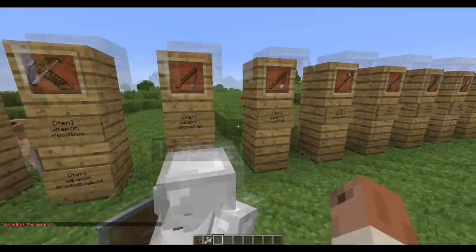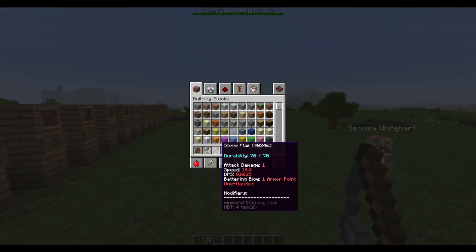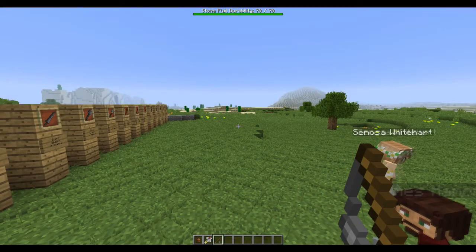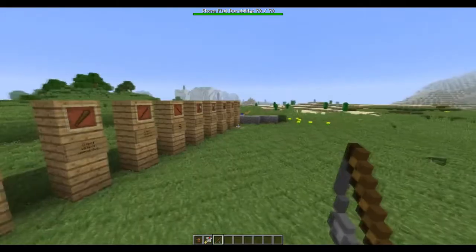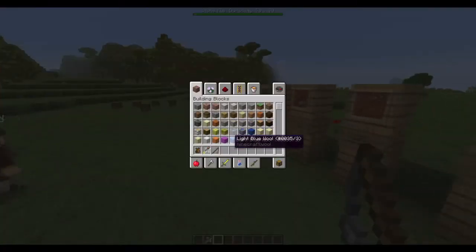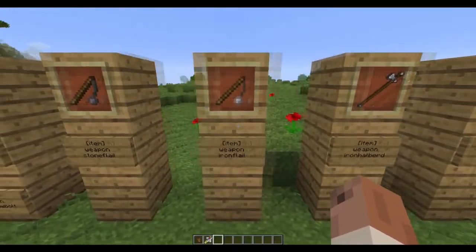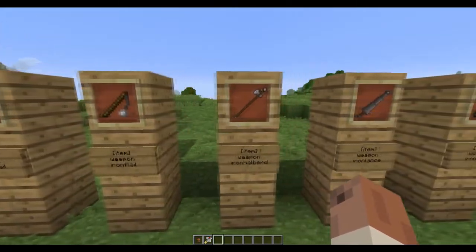What we have next is the stone flail. Upon getting hit, this actually does extra damage to armor durability, meaning it can rip through armor a lot quicker than most weapons. You just throw it like a regular fishing rod. We also have the iron variant, which does more damage to armor and more damage to players.